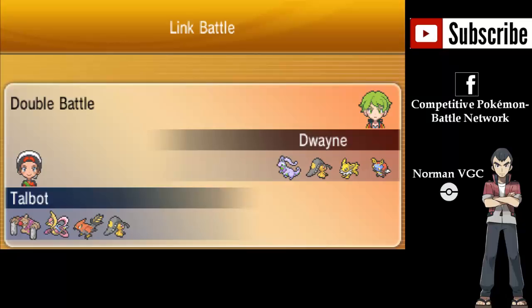I have here a Conkeldurr, a Cresselia, a Talonflame, and a Mawile against my opponent named Dwayne with a Goodra, a Mawile, a Volbeat, and a Jolteon. This battle was one that I had over stream, and it was really, really fun to play. It was a fan challenge, and I decided to take them up because it should have been fun, and it absolutely was — in the grossest possible way, as you will see now.